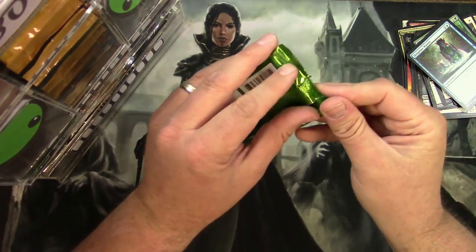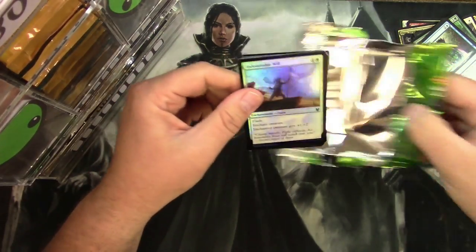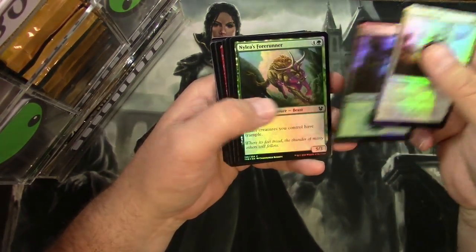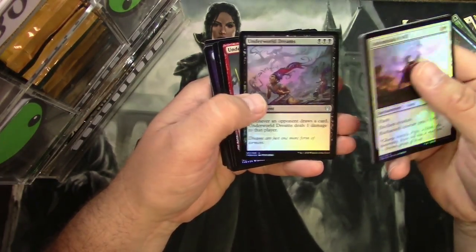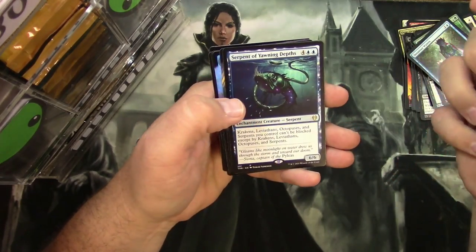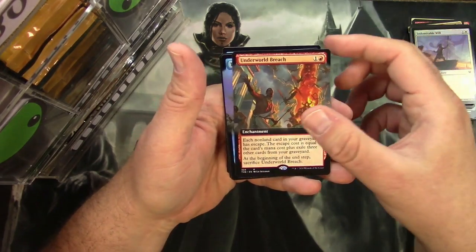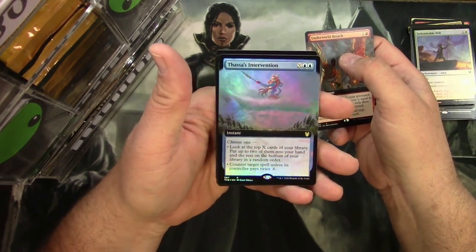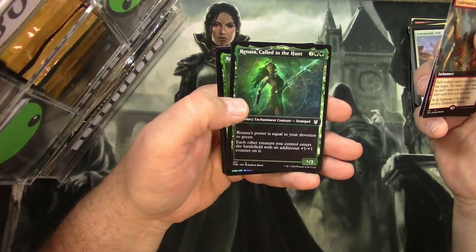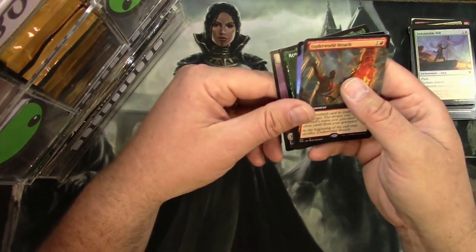Theros Beyond Death Collectors Pack — can we get a Mythic? Got some commons, Underworld Fires, Swamp and Forest, Serpent of Yawning Depths, Extended Art Underworld Breach, a Box Topper Thassa's Intervention — that's pretty solid — a Renata Call to the Hunt, another Renata Call to the Hunt in foil, and a Soldier Token.